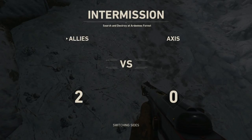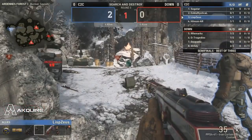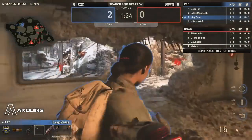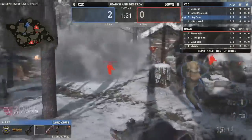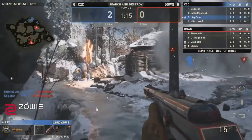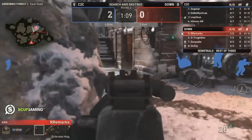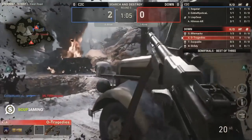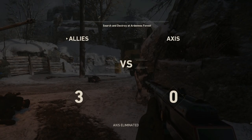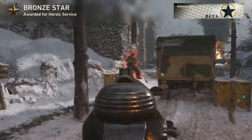Moving forward into round number three, we'll see how Borders Down can start to respond. Now on defense, they know what happened in the prior round — just a dominance push toward A. It's the exact same strategy, smoke tossed out to block vision for players inside Backstacks. Hitman and Sagatar combining for two off the start, paving their way through Forest with no issues. The bomb gets planted and Hitman seals the deal.